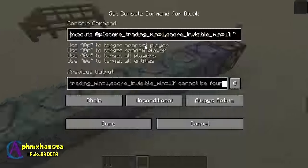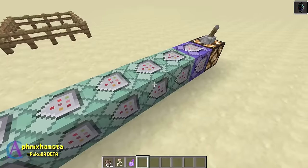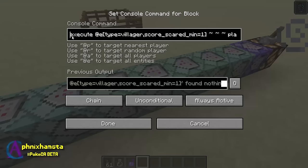And when that is set, I also have a trading scoreboard, and that uses the stats.talktovillager statistic. So every time I talk to a villager, the trade score becomes a one, and it's called 'trading' — that's what I've called it here, it doesn't really matter. And every time I'm invisible and I'm trading with a villager, it scares every villager within a radius of five. So it sets the score 'scare' to one, and I can do whatever I want with them — all that's required is anything that I want them to do.